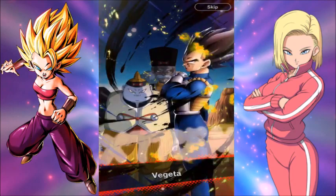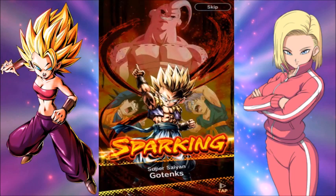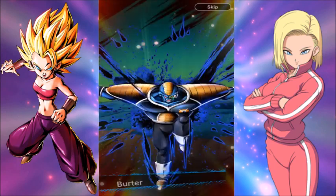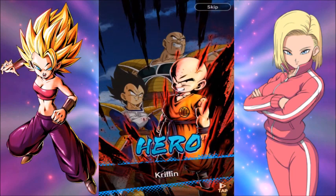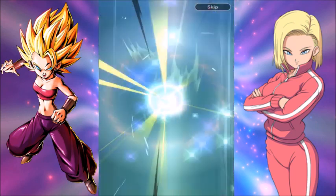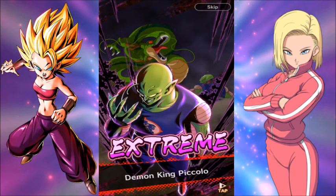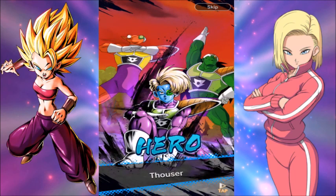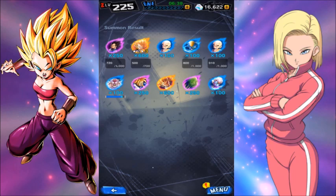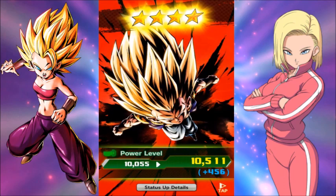I'm guessing you can only get Kefla at six or higher. Okay, that's another one of the new Gotenks — that's pretty cool, but not the fusion we're looking for. I think the game knows that. A Sparking is a Sparking — it's still very good. Another Gotenks. The game's just like, 'No, you're playing Gotenks. We know you want the thick waifu but you're not allowed to have her.' That's just the game being cheeky — it knows we all want Kefla.